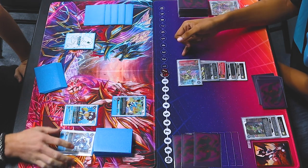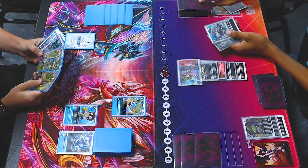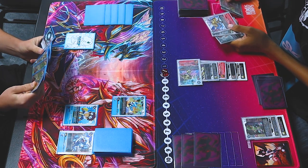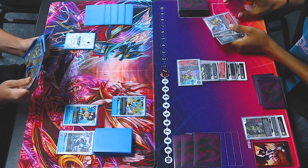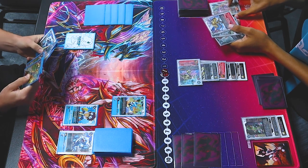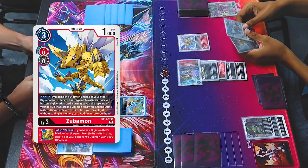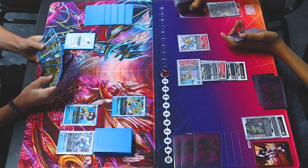On attack, I check the top 3 cards and I can play one Digimon with Legend Arms in its trace and cost 7 or less without paying its cost. Then place the rest on the bottom. There's a Legend Arms — I'll place that. The rest on the bottom.